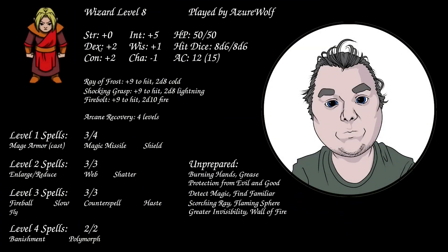Let's review what the players have at the start of the dungeon. The wizard is level 8. Spells on the list today: polymorph, banishment, slow, haste, fireball, counterspell, web, shatter, gust of wind via the wind fan, enlarge, reduce, shield, magic missile, mage armor, and find familiar as a ritual, plus fly. Finding familiar as an owl.